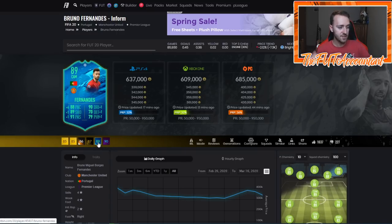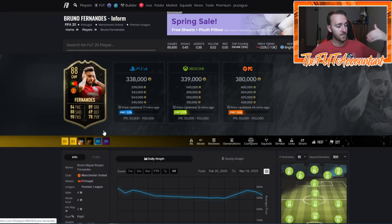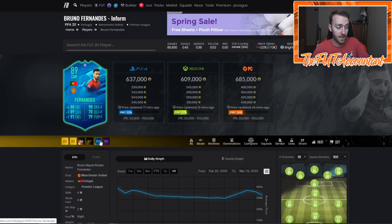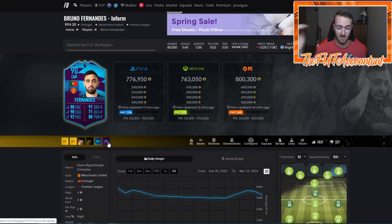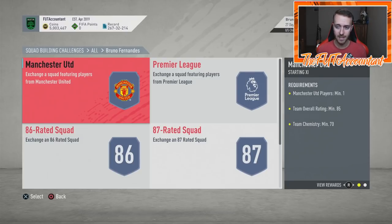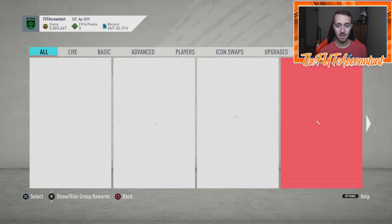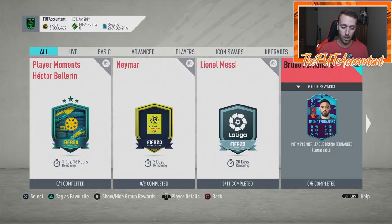For Winter Refresh SBCs they don't usually take promo cards into account — they went from the 88-rated inform and gave him a plus two, making the 90-rated Player of the Month. But comparing it to the 89 tradeable Winter Refresh, there's really not that much of an upgrade — plus ones all around and plus zero pace. A lot of people aren't happy with this SBC, but it is Bruno Fernandez and he will get a dynamic image at some point.